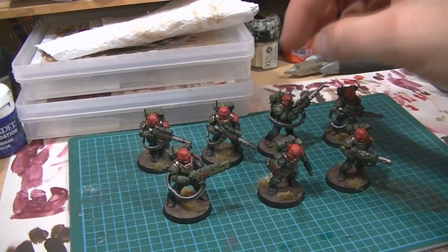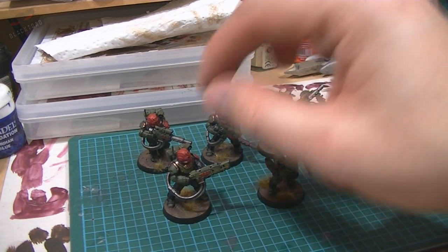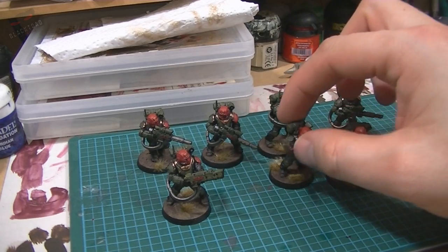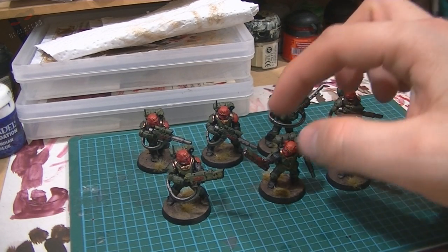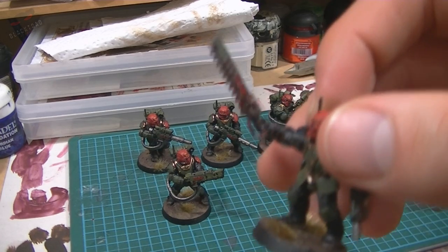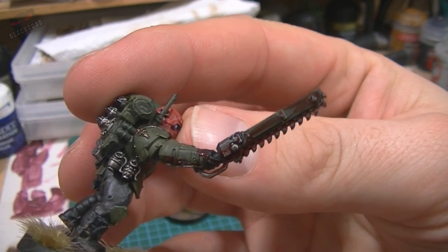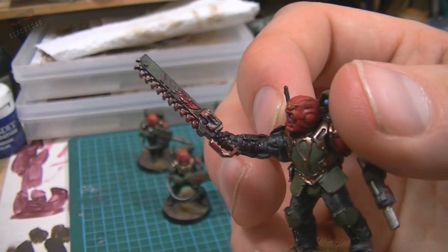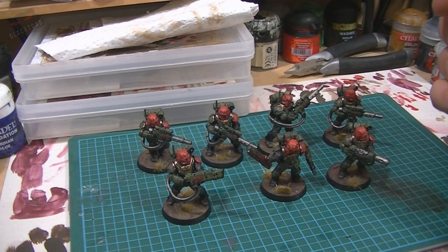In this squad I've got four hotshot volley guns, a melter gun, a volley gun, and of course the sergeant there with a very blooded chainsaw — a bit of splatter up his arms as well. So yep, that's my squad I've painted this week.